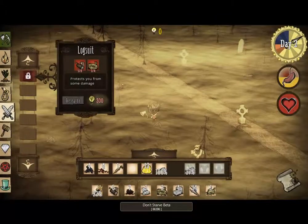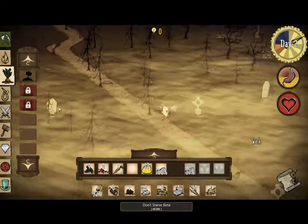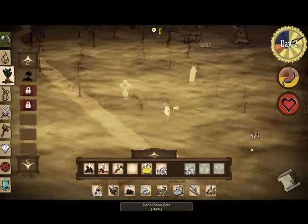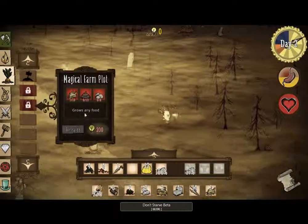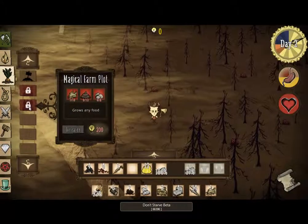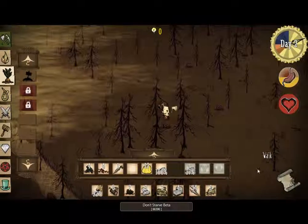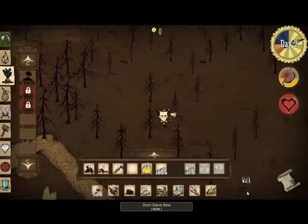The first thing we will be going to research would probably be either the log suit or the magical farm plot. I completely skipped the advanced farm because wow, it's 100 research points different. And that one grows any food while the basic one just grows vegetables. It's so OP, why would you even bother going to it?